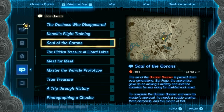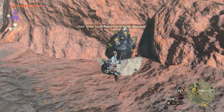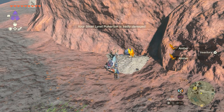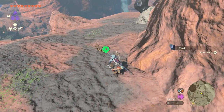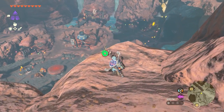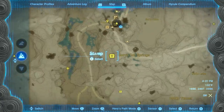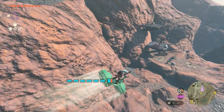Those materials are a Cobble Crusher, 5 Flint, and 3 Diamonds. The Flint is easy and you get plenty of it from breaking rocks and basically any ore deposit. There are lots of Cobble Crushers held within chests in the surrounding areas, but they do not respawn if you've already gotten them. The closest one is a short distance south of Goron City, up on a small ledge.